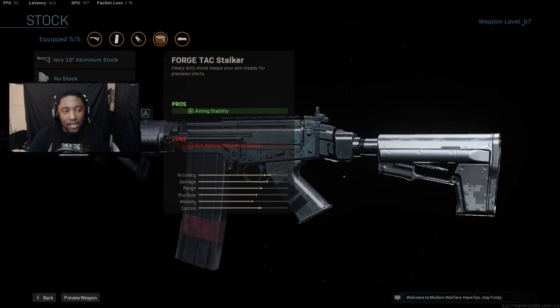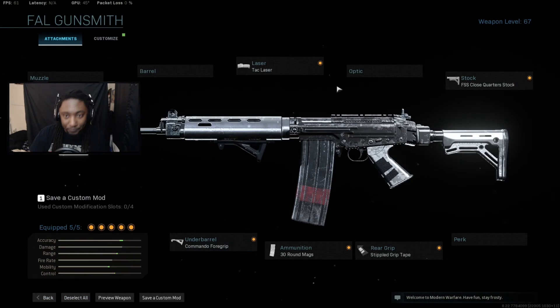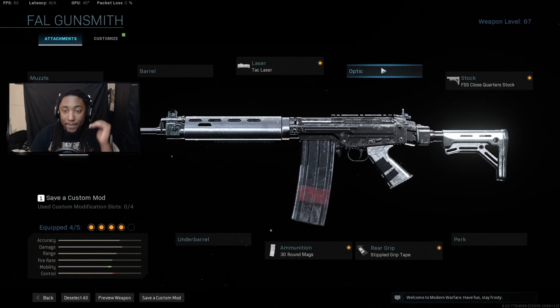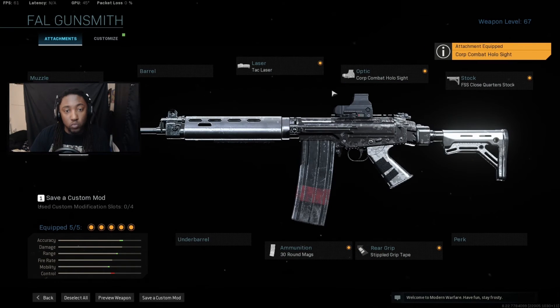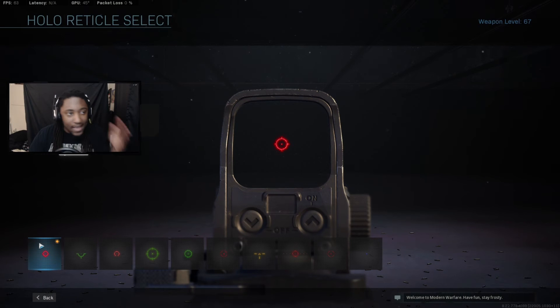The next best thing is the FSS close quarter stock, and you're going to be running that. Me personally, I don't have a problem with the recoil. And in the gameplay you'll see I'm going to be running the stock reticle because I forgot to switch it over, but I make it work. This class is absolutely nutty guys.